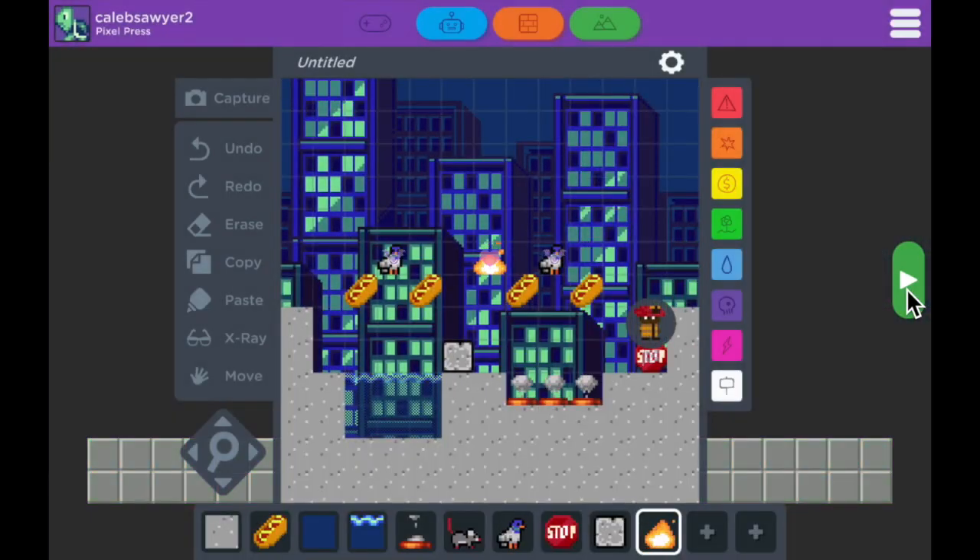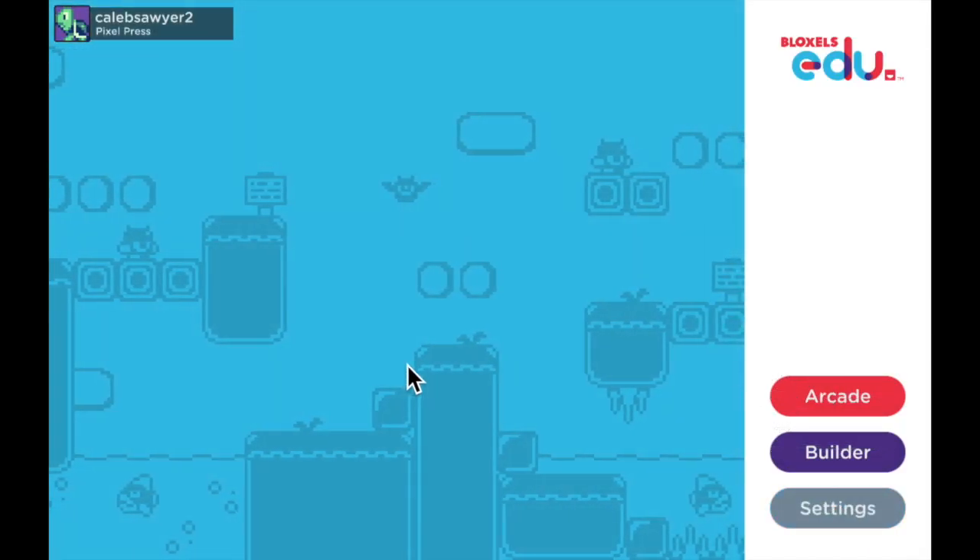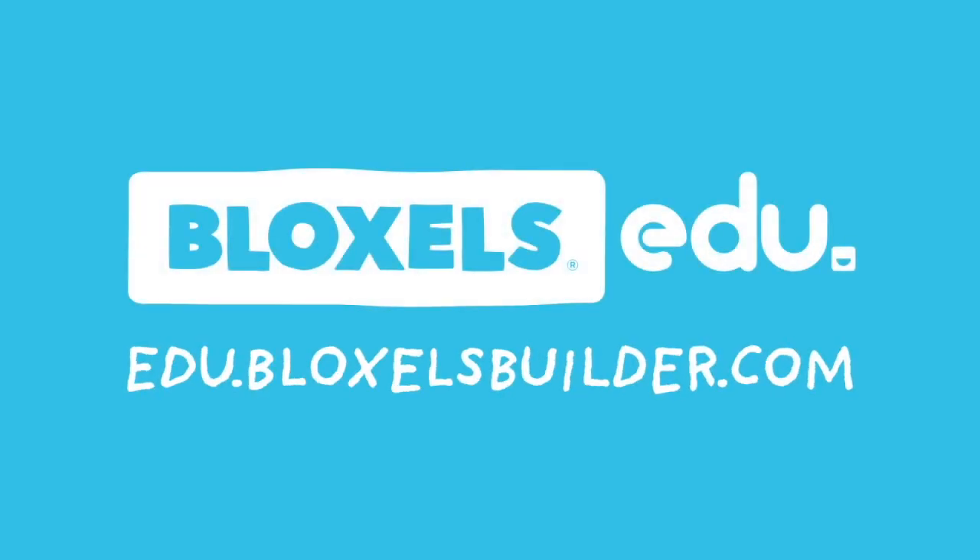This is just one portion of one game. You can use this palette at the bottom to put any art that you've created into your games. So be sure to get creative and use your classmates' art, your art, and art from the asset packs. That's gonna do it for this tutorial. Thanks so much for watching. Have fun out there — I'll see you next time.